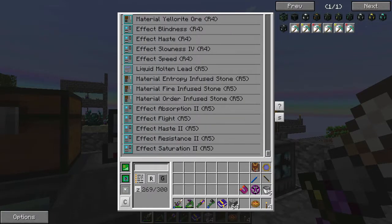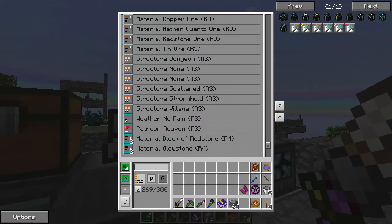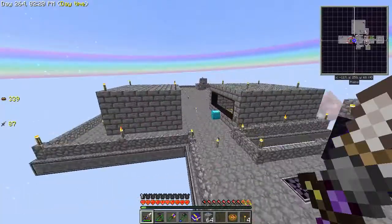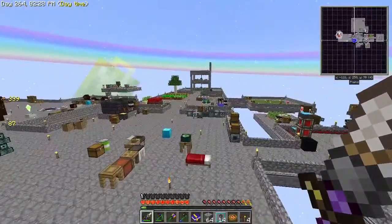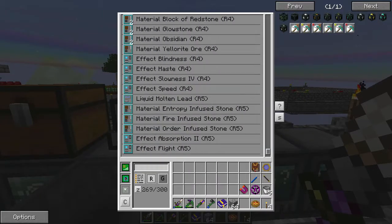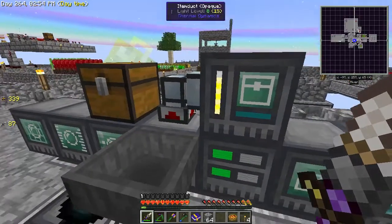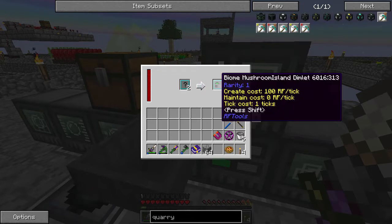Did we get anything good from scanning? Saturation — nope. Molten Lead. We have a bunch of those but not much else. Do we have any more Dimlets over here? We do — we have almost a stack, from our ender farm in the End. That kind of stuff takes a while. Liquid rocket fuel, Yelloworium — we can get so much stuff but most of it is not that useful to us. I guess I'm going to have to go explore some more dimensions.